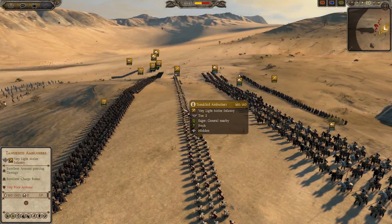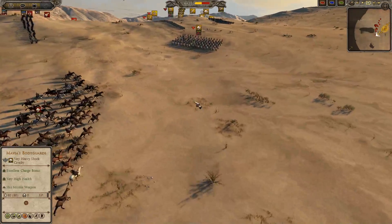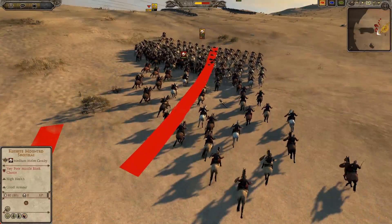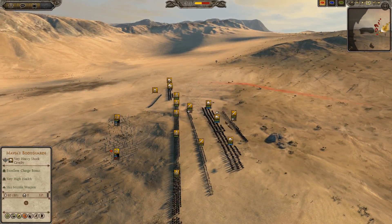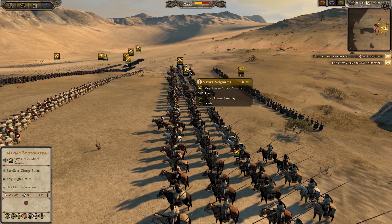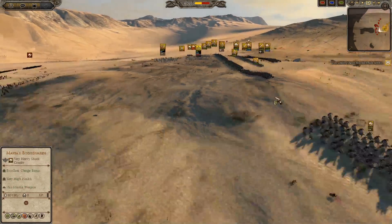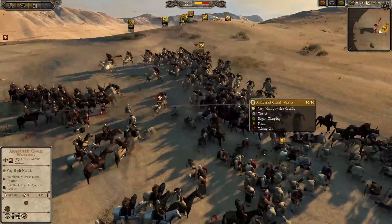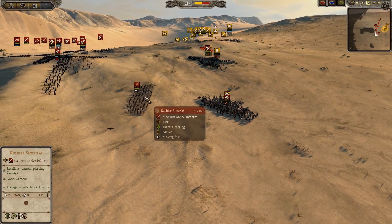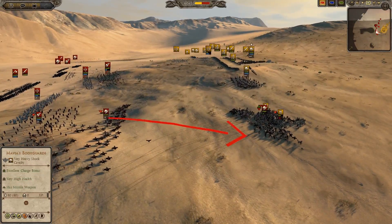Let me show you some of these other units. Two Tanukhid Ambushes I've got here backing up my main lines. They're going to be thrown into any cavalry engagements I have, or any gaps that form in my formation. I'm going to get a nice downhill charge on these units. I've got two of these Dune Lancers - they're going to be very light Shot Cavalry, awesome on the charge. And I've got Mavia's Bodyguard in the middle - that's my general, he's going to be amazing Shot Cavalry as well.